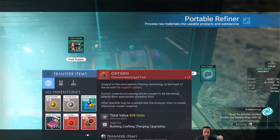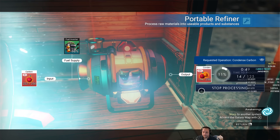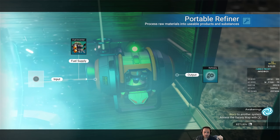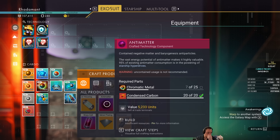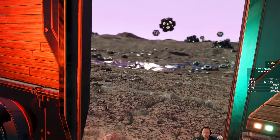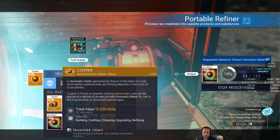So I put carbon in — carbon plus carbon in the fuel plus carbon as the input — gives condensed carbon as the output. I now have the 20 condensed carbon for the antimatter, and I just need the chromatic metal. I'll have this portable refiner make more chromatic metal, because chromatic metal is one of those things you're going to need a lot of — antimatter is made of chromatic metal.